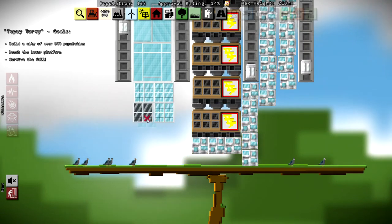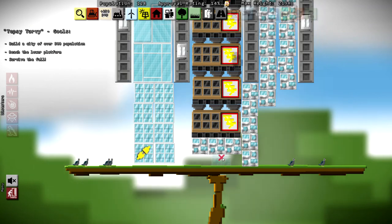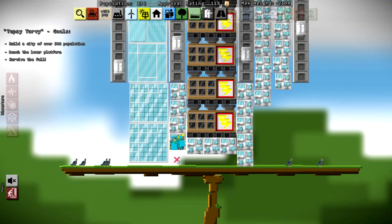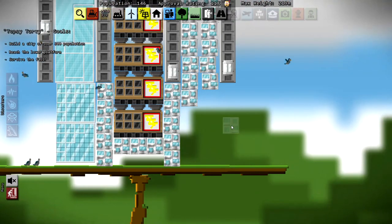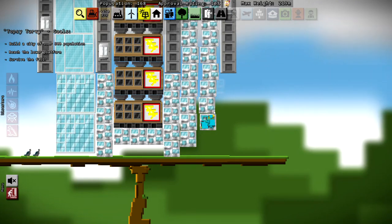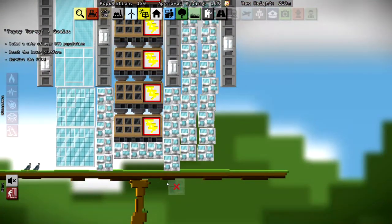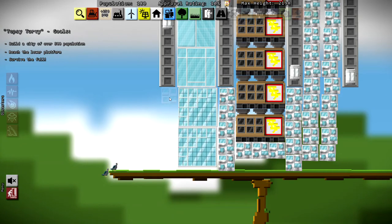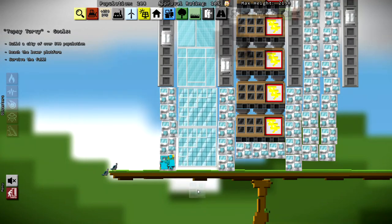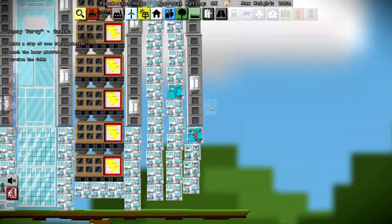Everyone wants a job, so here we go — some more office space. We're almost to the lower platform, just not quite there yet. Some more jobs — perfect. Let's put some housing in here too, because we're at 132 homes and need quite a few more to satisfy the 500 population requirement. I don't like the way that tower is shifting — it's a little lopsided — but hopefully the elevators hold everything in place. Still says we haven't reached the lower platform, which I greatly disagree with. We're at 218 folks.